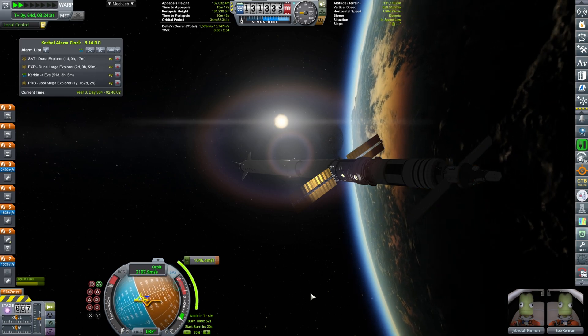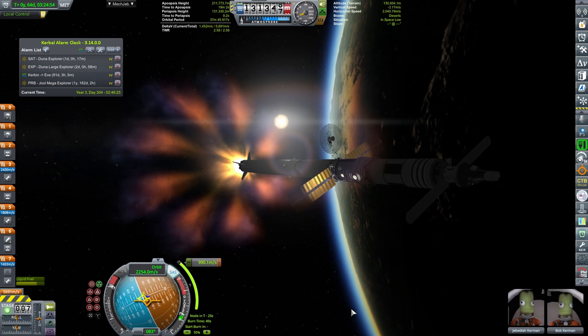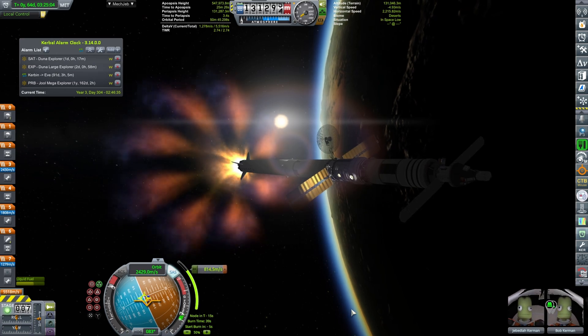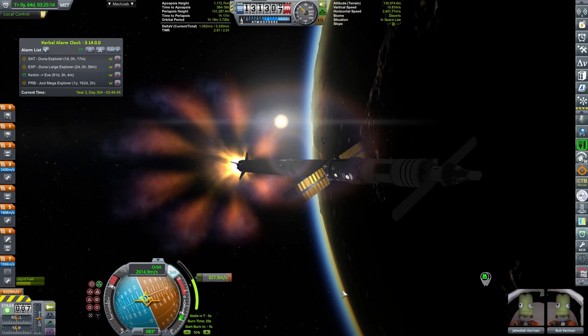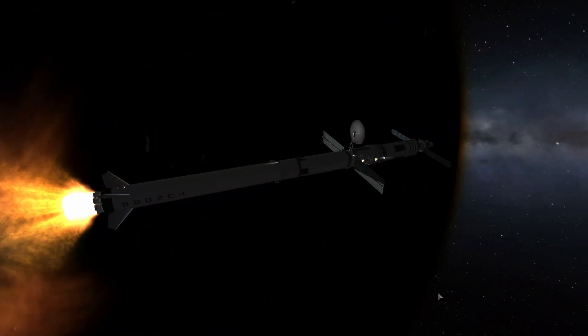Jeb and Bob, you are closing on your maneuver node. The burn to eject us will be starting right now. It's a total of 950 meters per second burn, and you currently have 1,200 meters per second in the current stage, which is more than enough to push you all the way to Duna.